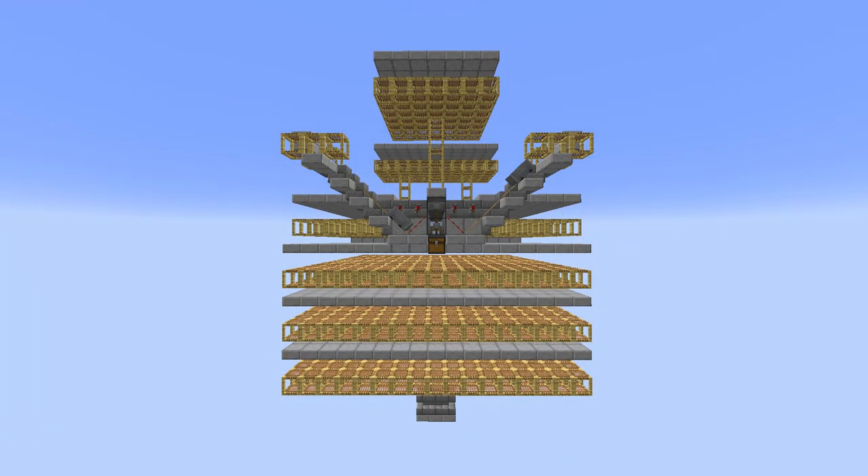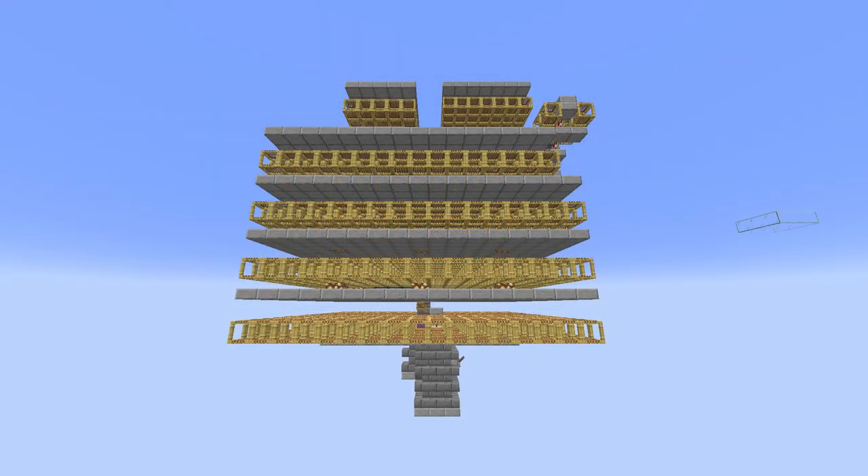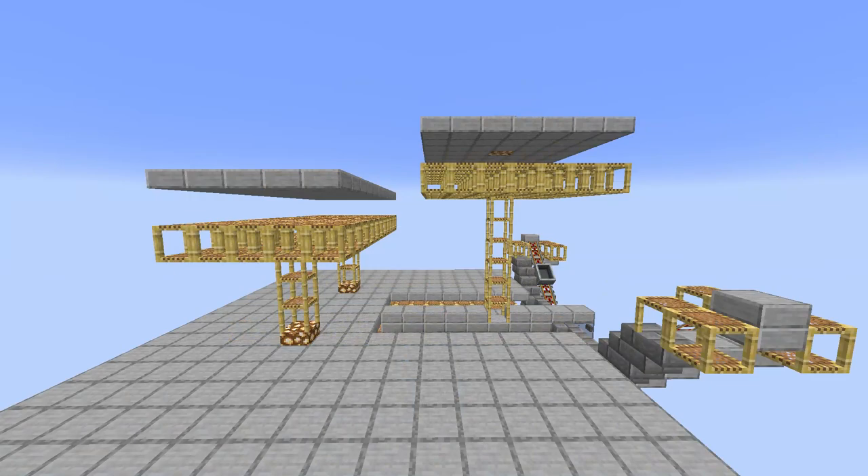If you have placed a button but the shulker still isn't teleporting, this may be due to a building error in the dimensions of the farm. Confirm that what you've built matches with these screenshots here.